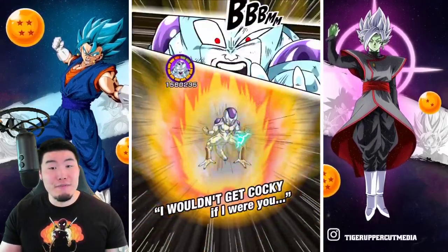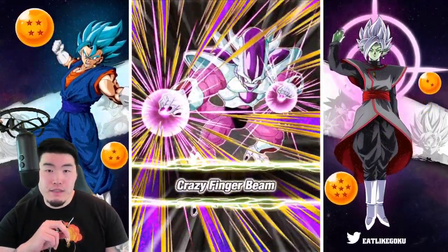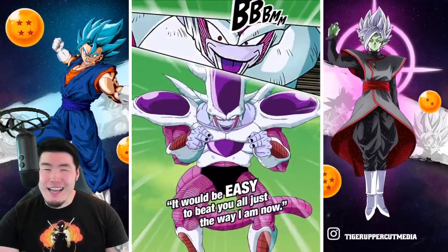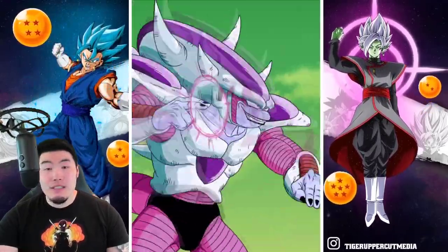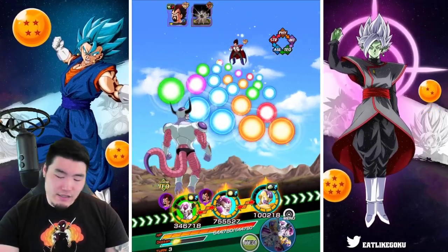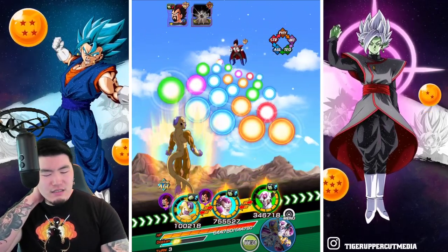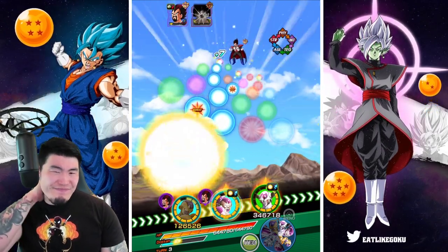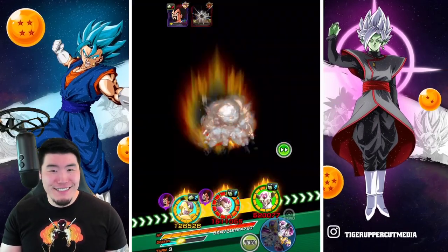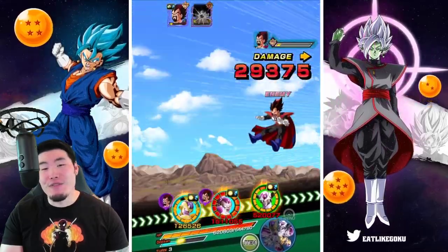There's the stun — perfect! Now if we can kill him that would be even better. If not, we'll definitely get him next rotation. My concern is if there are a lot of attacks in the first slot I might have to waste another item. But we do have the Golden Frieza — 90% damage reduction should be fine even with no items. Here's the real test... yeah, we're fine.